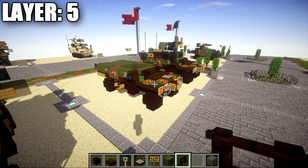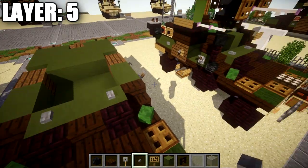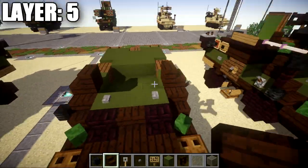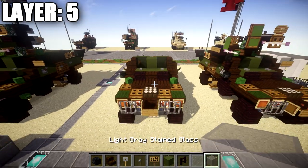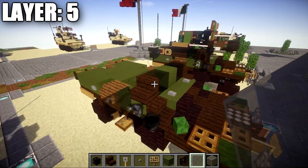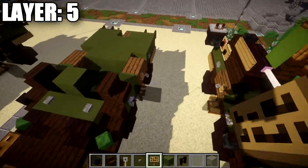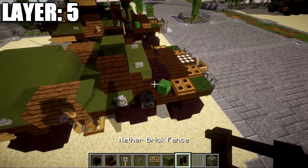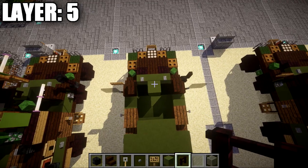For layer five, place one and two stone buttons on the two green stained clay blocks just before the windshield. Place a dark oak wood stair on top of the green stained clay block with the back facing toward the middle. Between those stairs place a light gray stained glass block, a green stained clay block, and another light gray stained glass block for the windshield. On both sides, off the lever and going out, place two light gray stained glass panes. On the left side place a sign coming off the light gray stained glass pane going toward the front. On the left side also place a nether brick fence post on top of the skeleton skull position, making sure both sides are done correctly.